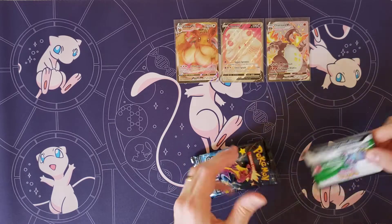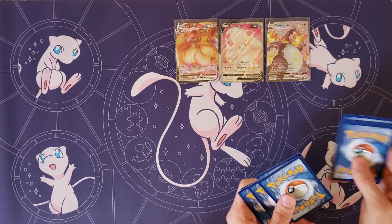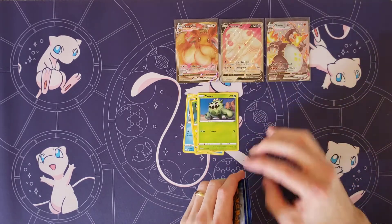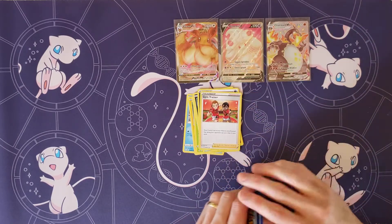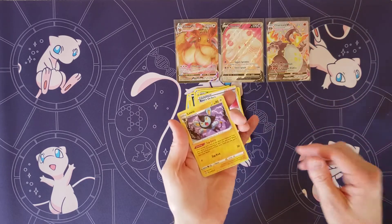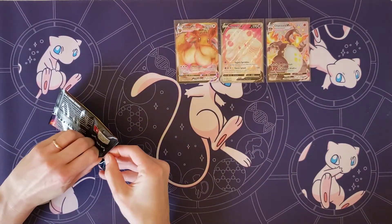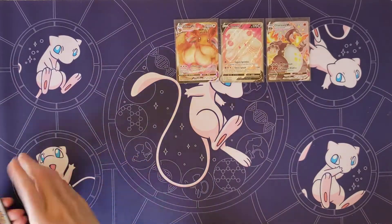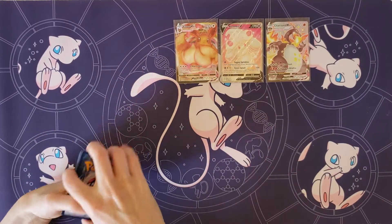Every other pack has been nothing — no holos even. Wow, yeah, nothing. That's kind of a shame. Snom, Morpeko, Cacnea, Toodle, Spinarak, Darkness Energy, Gym Trainer, Cramorant, Tropius. My rare: Boss's Orders and a Luxio. So again, nothing. What if this is our recap? That would be hilarious — two hits from an ETB, both full arts, and they both came from the same pack. Wow, oh my goodness.